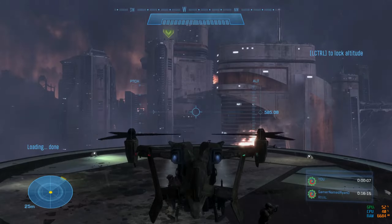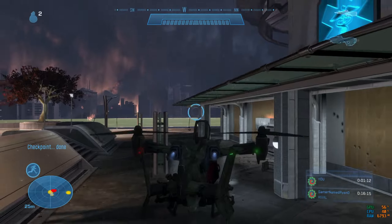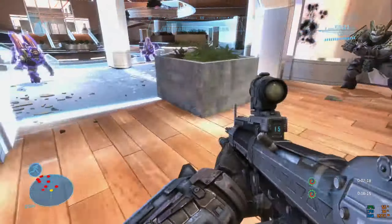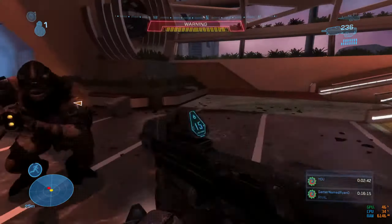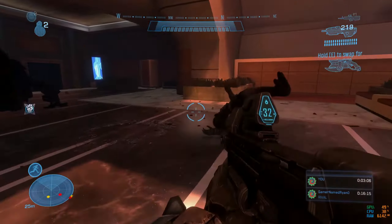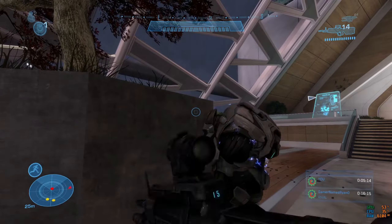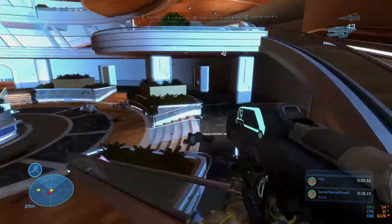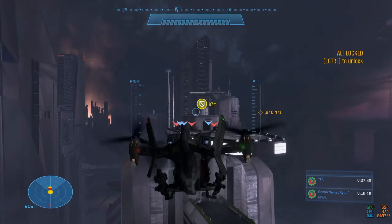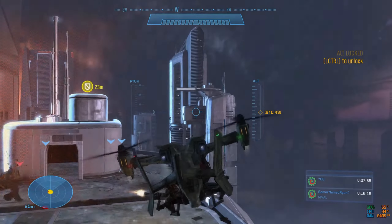I started New Alexandria by jumping in the Falcon to the first location. At the hospital I walked inside, meleeed grunts on the first level, made my way to the bottom walking past most enemies, and overloaded the first jammer. I then killed the brutes and some jetpack elites — slightly more annoying but still doable. I walked back to the top, back to my Falcon, and headed to the next location to help protect some marines, letting the marines with turrets handle the enemies.